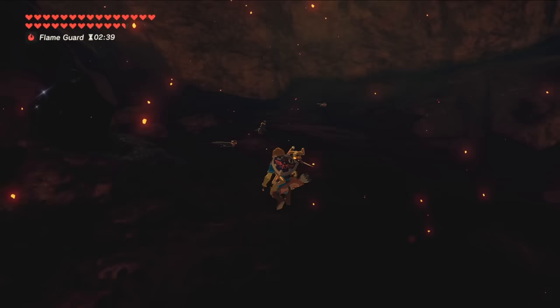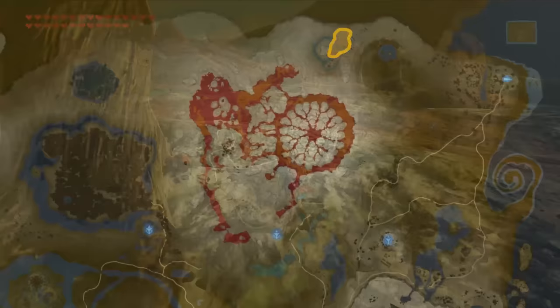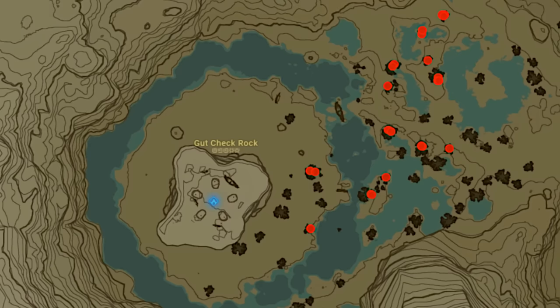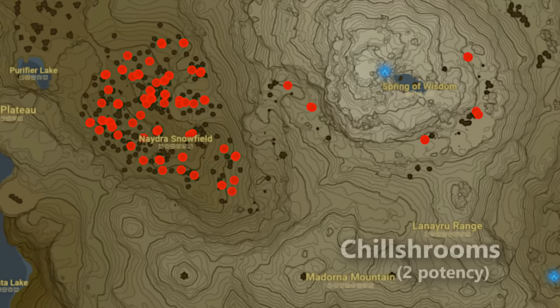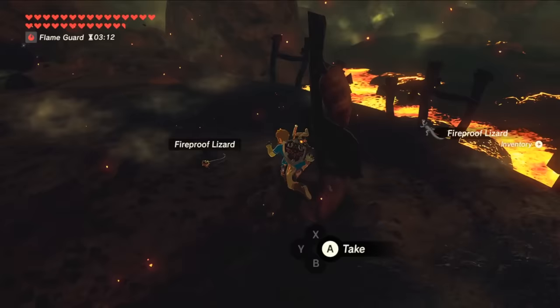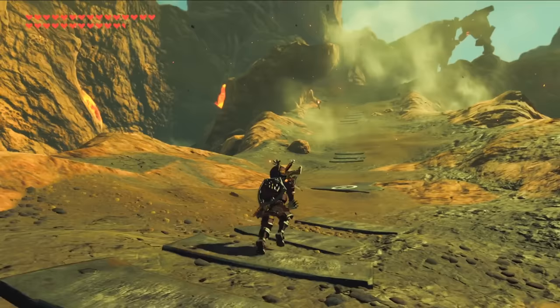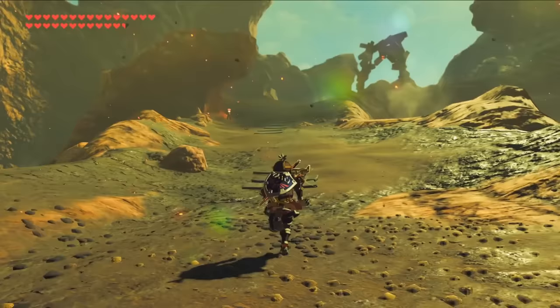Keep in mind that the only fireproof ingredients are bugs and only come in elixir form, so it's important that you mix them with monster parts instead of food. In terms of finding all these ingredients, the best cold resistance ones to farm are the sunshrooms, which are common around the Gut Check Rock area. For heat resistance, I would recommend going to the Nara Snowfield in Lunaru, as this area has roughly 70 of them condensed together. But for fire resistance, since most of the bug spawns are randomized, the only reliable way to get the insects is at the Southern Mine, which has increased spawn rates for the lizards. However, given how annoying these are to find, it's still far more convenient to just use the Flamebreaker Armor as a supplement.